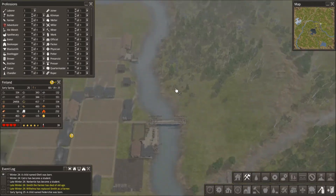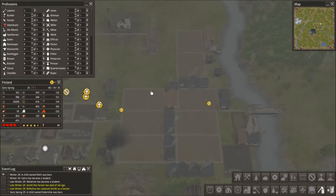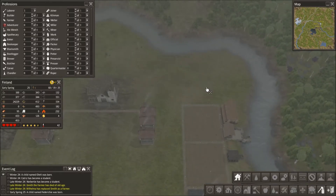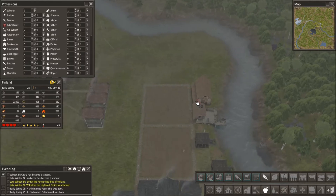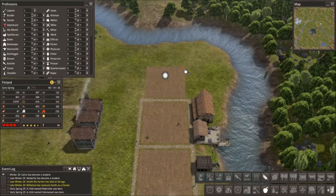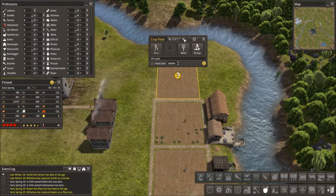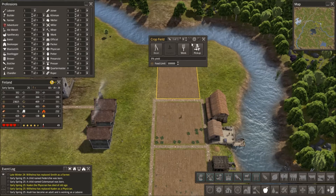It doesn't hurt - I could clear this too. So I'm going to go ahead and clear that too. That's done - let's remove buildings. It is early spring, so let's go ahead and get another farm going right here. 11 by 11. And I'm going to have him produce some more beans, because that seems to be the best way.